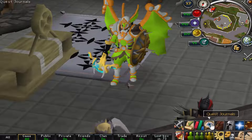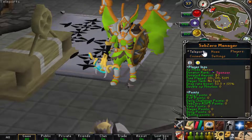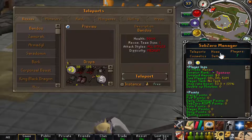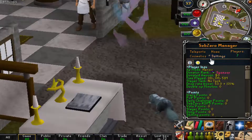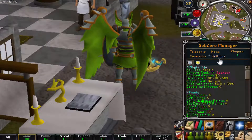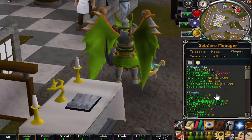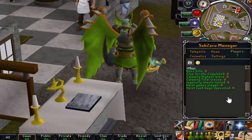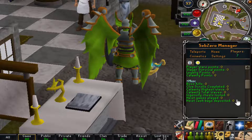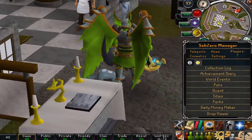The first thing I really want to showcase is their quest tab. The Sub-Zero quest tab is actually massive and features teleporting, different home areas, players online, and cosmetic items. It also tells you the stats of your current items, gives you a lot of server information, lets you customize gameplay to fit your needs, and shows all your player information like points, slayer tasks, boss kills, and clue scroll count.